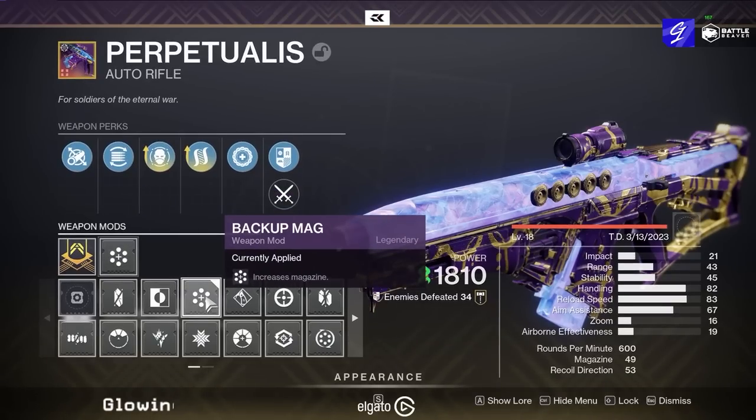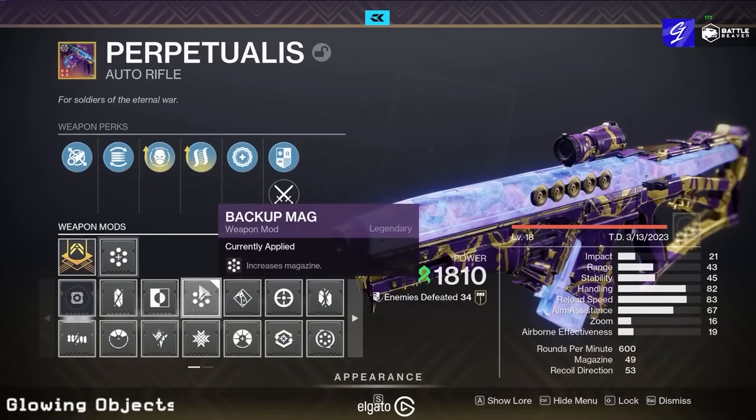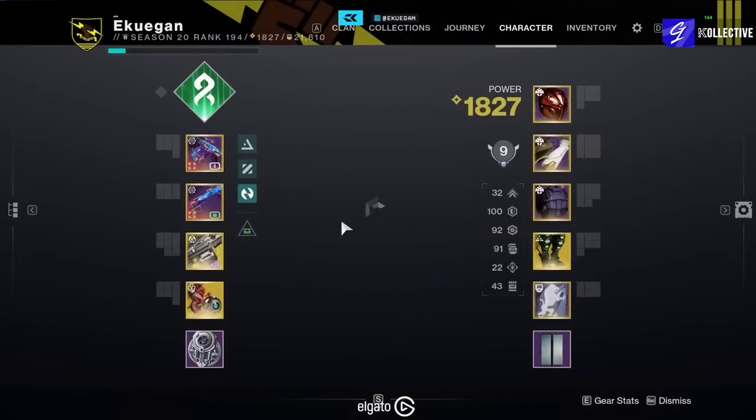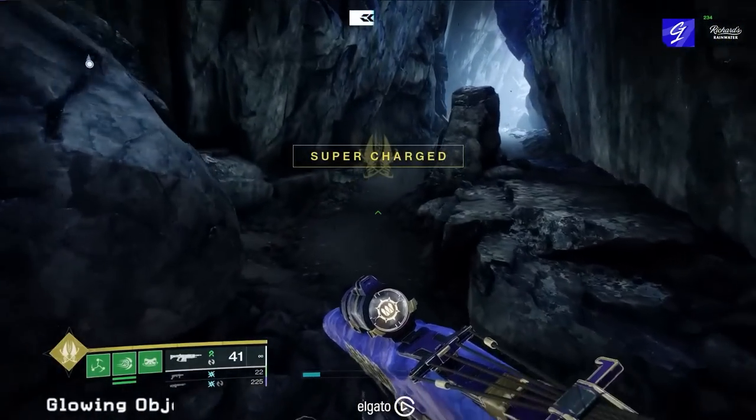For the spec, instead of Minor maybe you want to use Backup because it brings you up to 49, meaning your mag could go up even higher. But I like Minor spec because if I'm going to use this for playing out small ads and getting the Hatchling going, it kind of gets it into a good flow.